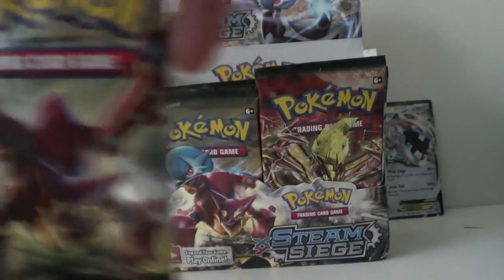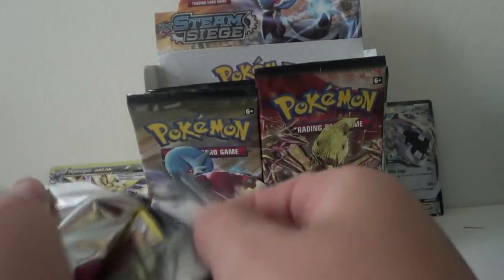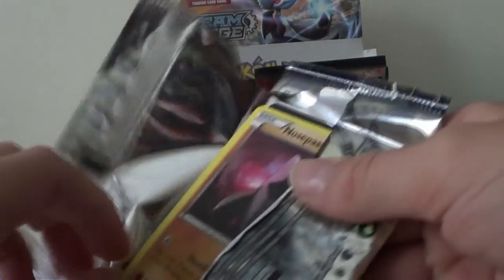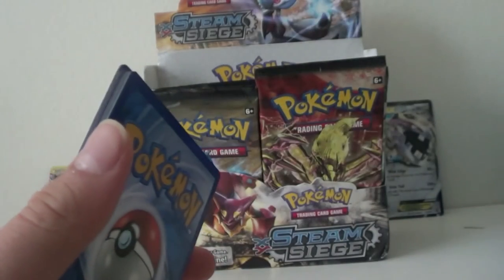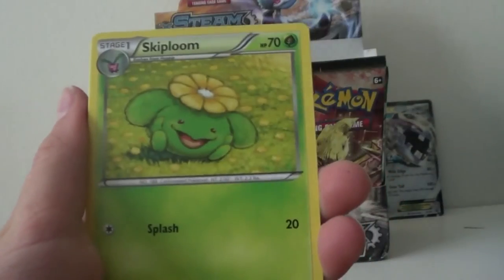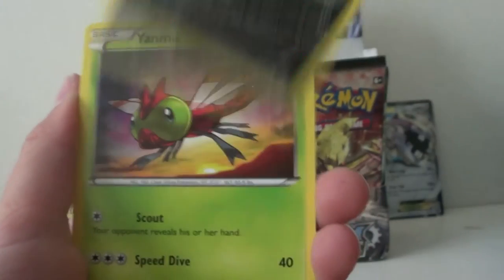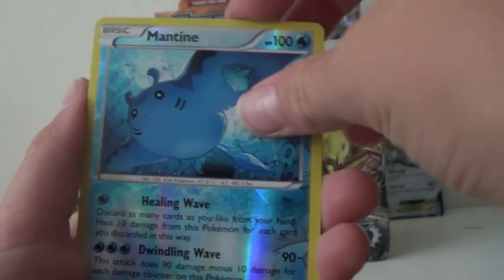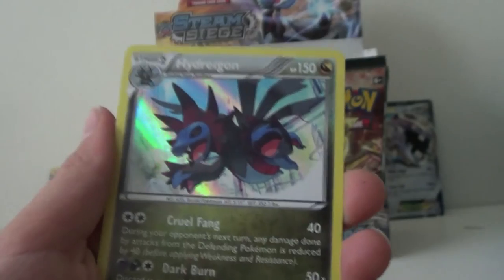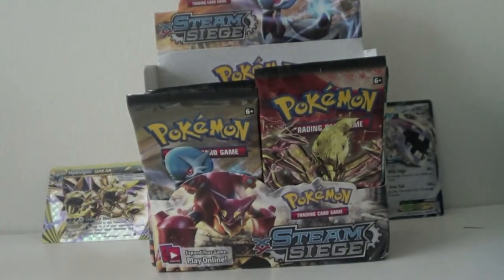Another pack — we got a Volcanion. We got a Armor Fossil Sheldion, Skiploom, Greedy Dice, Nosepass, Litleo, Sneasel, Yanma, Apom, Mantine, Hollow Mantine, and there is a Hollow Hydragon. Great — we can use that with our Hydragon Break.